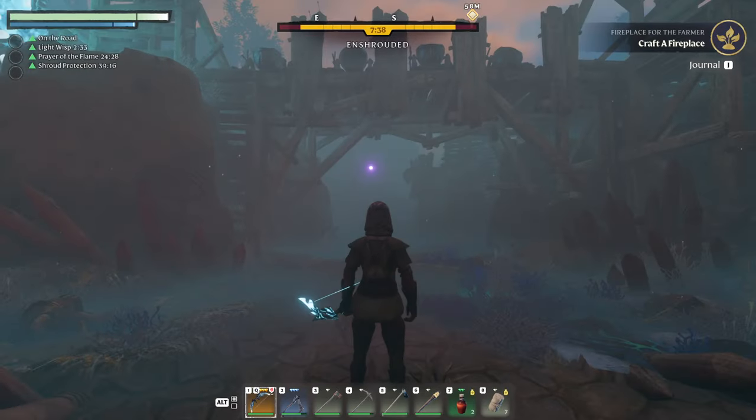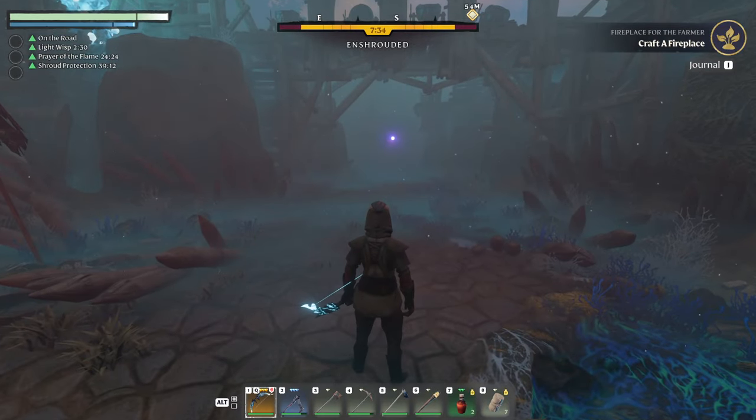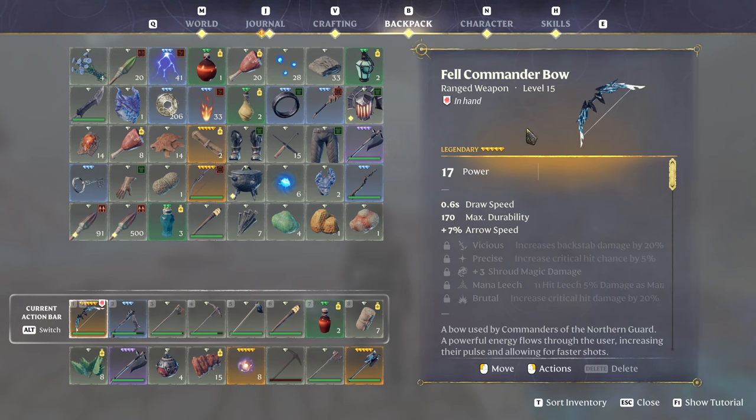The boss type — he'll be wandering around in this little wooden fort. All you need to do is kill him and the bow is on his body. And that's how you get the Fel Commander's bow. It's not leveled up yet, but apparently this is one of the best bows in the game at the moment.